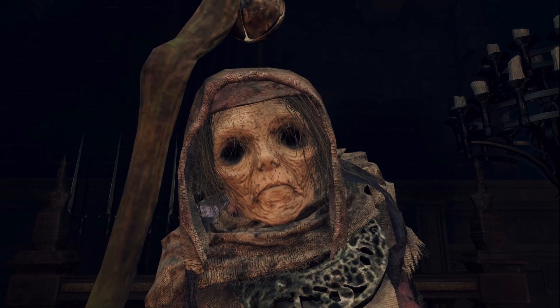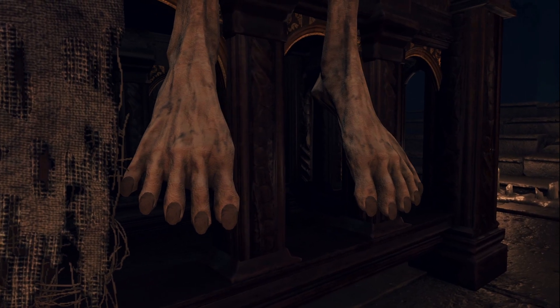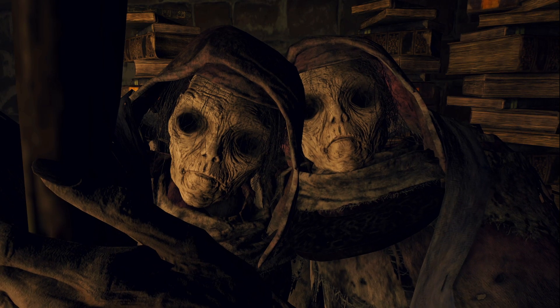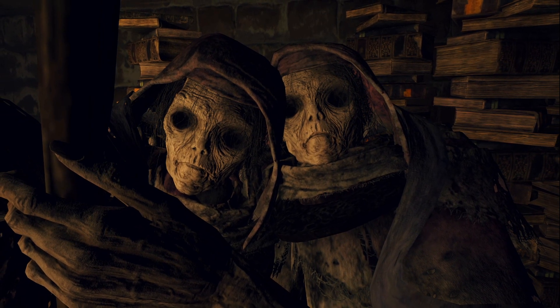Enya has fallen from her glory days, but she gives us a free talisman pouch — and we need talisman pouches — so C-tier. The Twin Maiden Husk: two Enyas for the price of one, but no talisman pouch, so... B-tier.